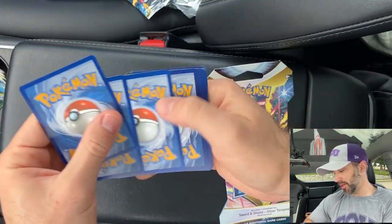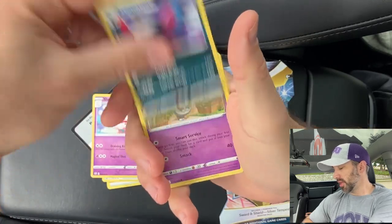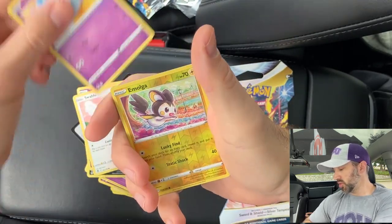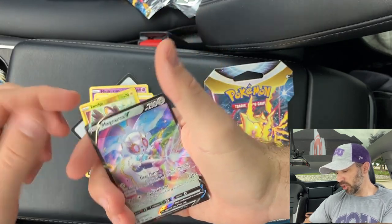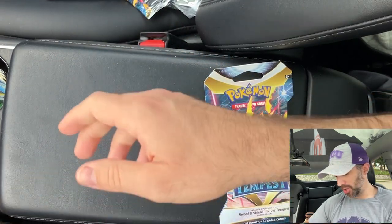We got a black coat card on the second P4 pack — here's hoping! We got Aromatisse, Slurpuff, Murkrow, Hawlucha, Marill, Misdreavus, Swablu, Swirlix, Ampharos, and then we got a V — Magearna. That's kind of a cool card. It's our first hit out of all these packs.